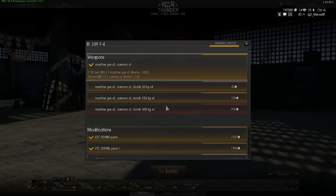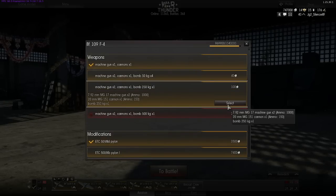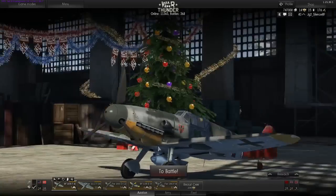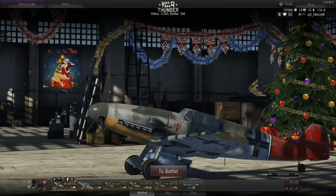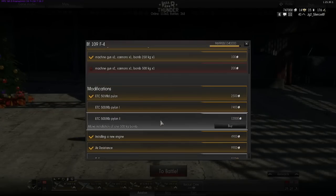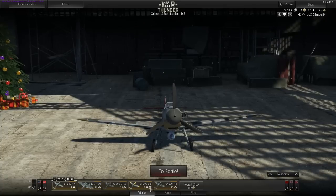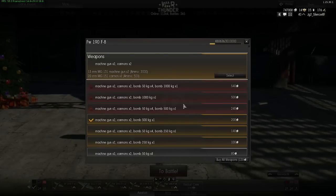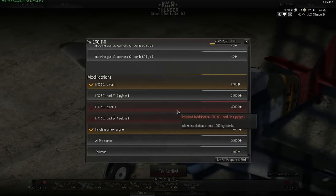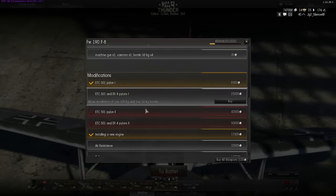You can add pylons — those are specific attachments on the bottom of your plane to carry bombs. For example, if I want to apply a 250-kilogram bomb I just select it here or in the mission. The pylon is the mount and here's the bomb. To unlock these modifications you have to reach a specific amount of crew experience on your plane first. For example, on the FW 190 F8 I have not yet unlocked the pylon to carry a 1000-kilogram bomb because I don't have enough plane experience yet.